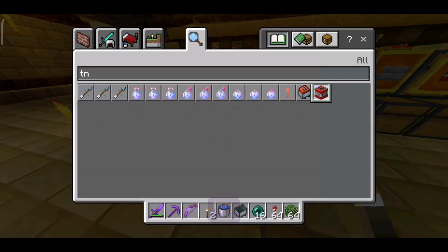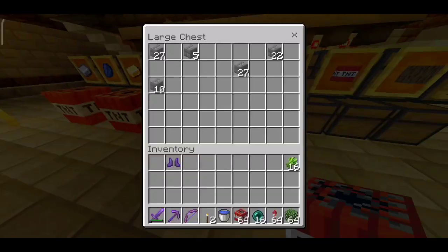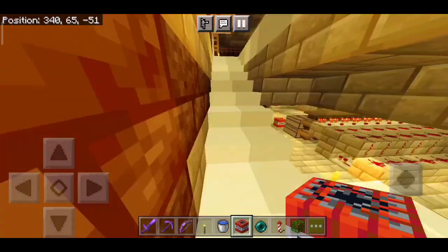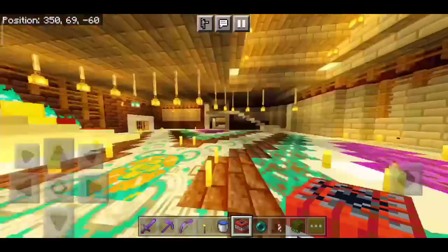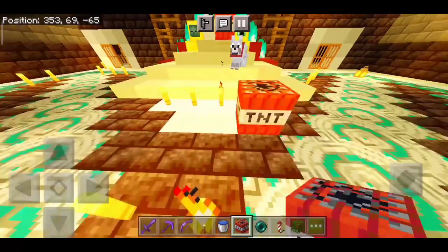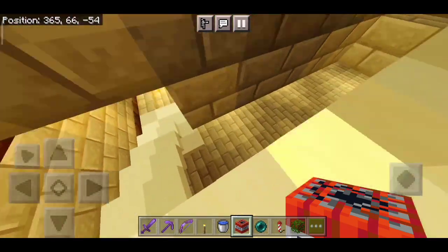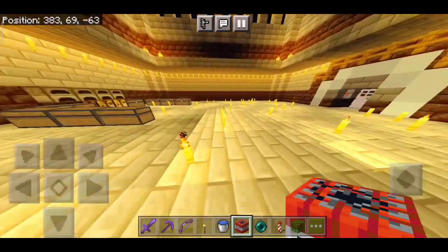Let me grab some TNT blocks and decorate this place — there we go. Now it looks perfect. And this is the same floor — wait, we came in this way, it looks so amazing. He literally made a throne out of mob heads and his pets. Let's also decorate this place with TNT blocks.